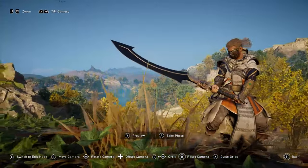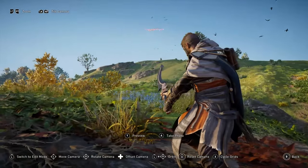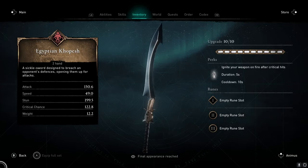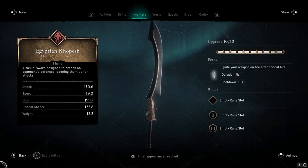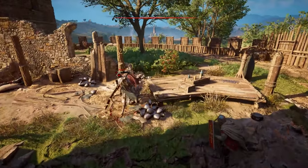Moving on, we come to one of my personal favourites, the Egyptian Kopesh. Looks wise, this is my favourite greatsword on offer, and whilst it doesn't exactly hit the hardest, its perk will ignite your weapon after critical hits, dealing out some serious extra fire damage.